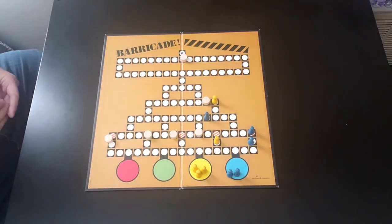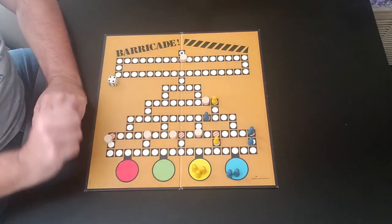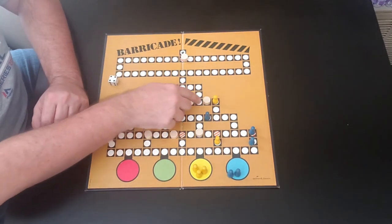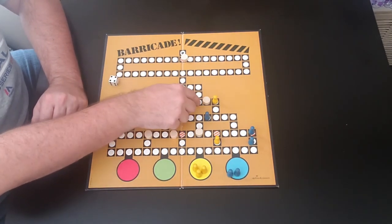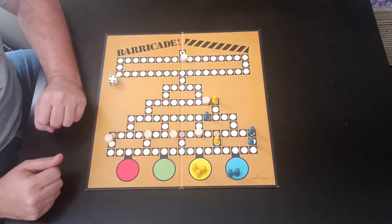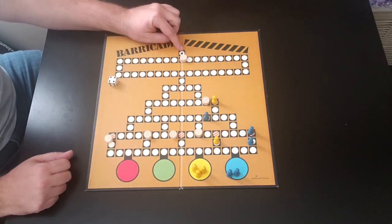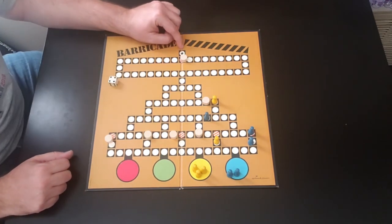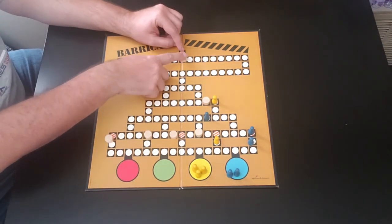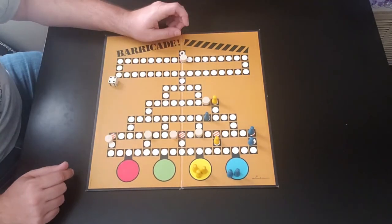So throughout the game you keep playing, removing barricades, and trying to barricade your opponent. You can also protect your own pieces by placing a barricade behind them. You do that all the way to the top until you reach the finish. You have to remove the final barricade and then roll an exact count to land on the finish line. So you'd have to roll one first to remove it, and then roll another one to reach the final spot. And that is how you play Barricade.